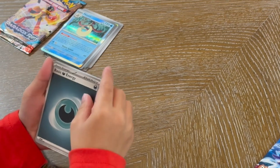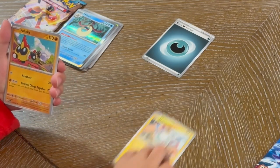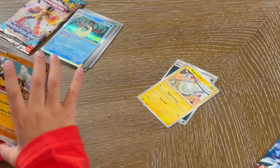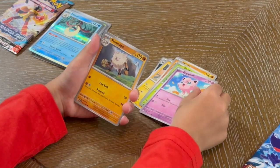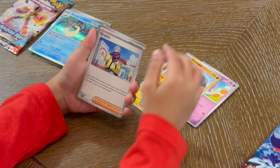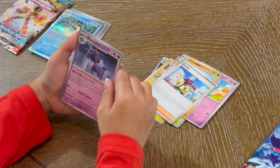Okay, so we've got another basic energy. Magnemite. Phalanx. Combi. Jigglypuff. Primapee. A trainer — Grusha. Stage one — Miss Muggis.